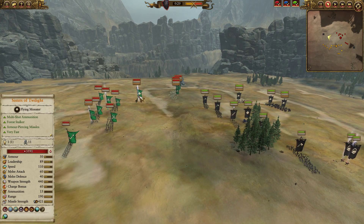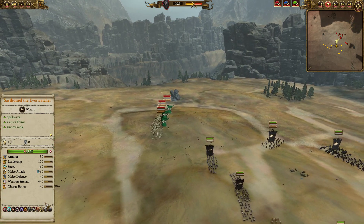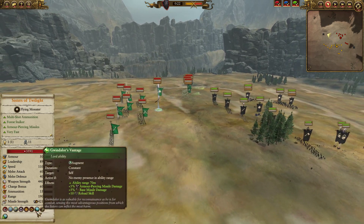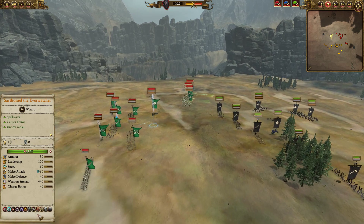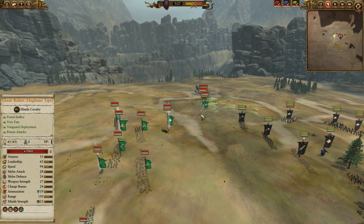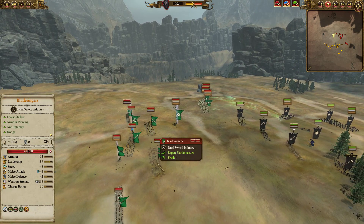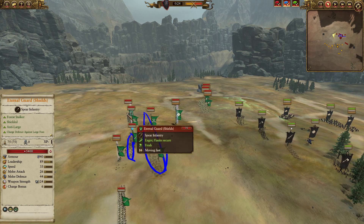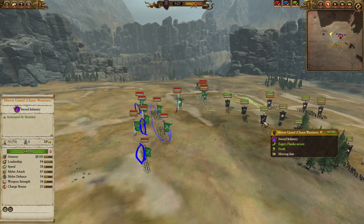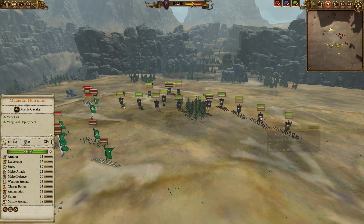Worth mentioning that in this matchup, Duck didn't bring the Sisters' passive self-heal. These ladies will not be self-healing if their HP drops too low — they don't have the Conjoined Destiny ability. It's an expensive ability, and this way you free up money for things like Hagbane tips, which makes sense especially on a low HP mount like the Eagle. Two Bladesingers backed up by Wardancer's Azuray Spears and two Eternal Guard with Shields make up the front line. These ladies will definitely tear into my front line infantry but should hopefully be run over by Chaos Knights, Horsemen, and Horsemasters.